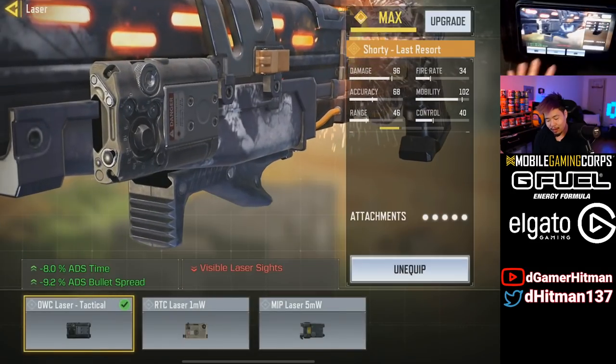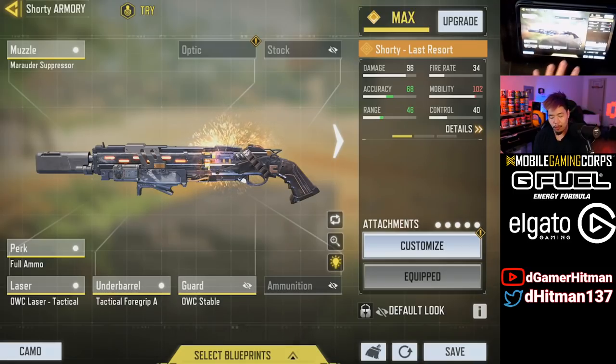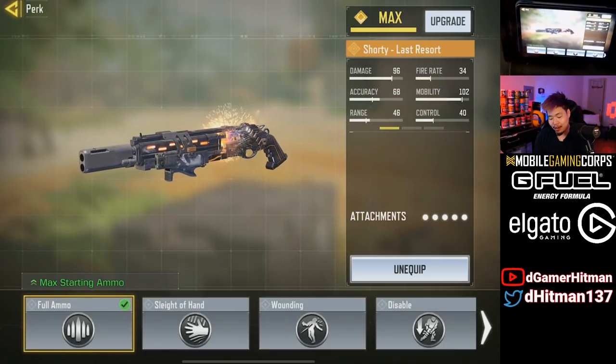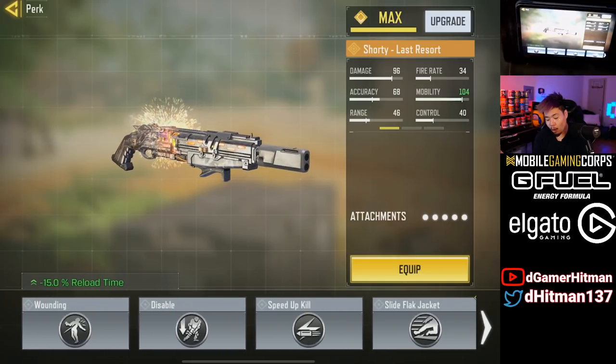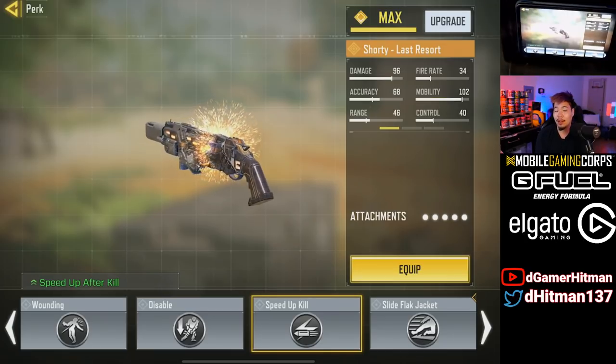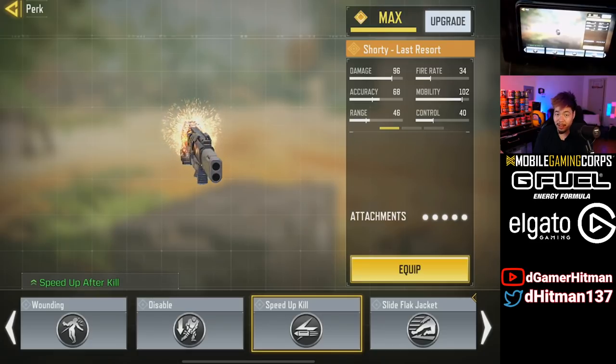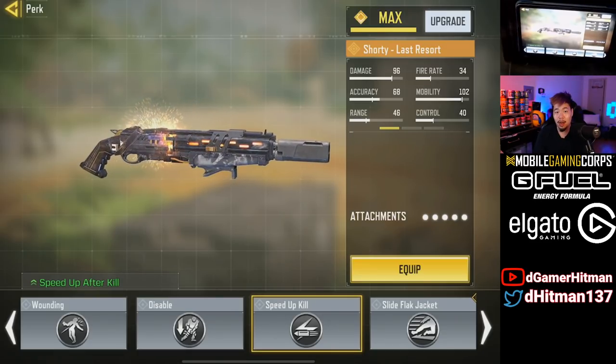This gun build is specifically for respawn game mode. It's basically an ADS spread accuracy build. The ADS to hip fire on this is not fantastic, so I don't recommend a hip fire build — but you can if you like: just swap the laser sight for the 5mW and take off the tactical for something else. Now if you're playing SnD using this as a secondary, I recommend either Sleight of Hand to reload faster, or speed-up-kill so you can run away after killing someone. I prefer speed-up-kill because I like shooting and running away.